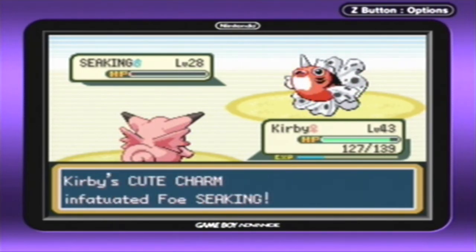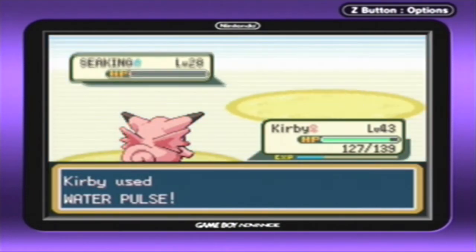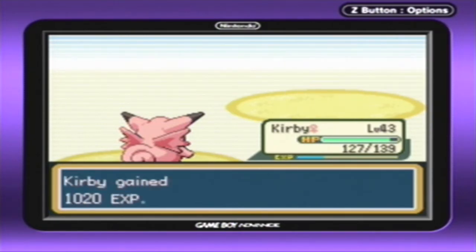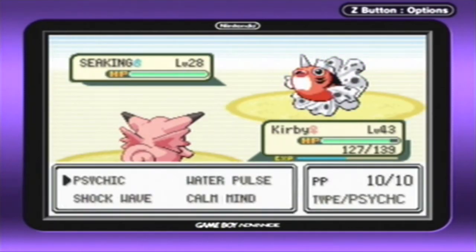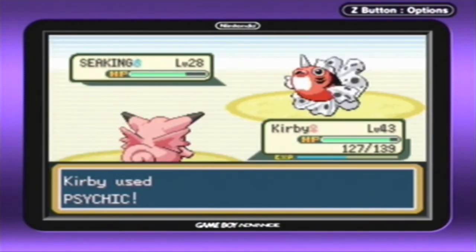We still have the Lure Charm, which means we can still do well against these things. And a critical hit where it doesn't matter — of course, we had to have one of those in every episode. Another Sea King trainer, that is perfectly fine. Let's just go for the Psychic.